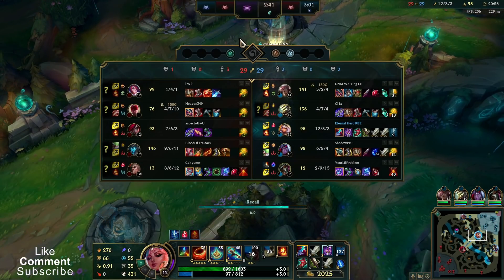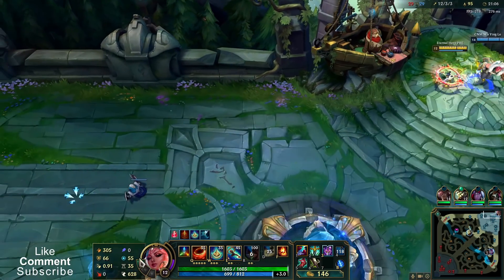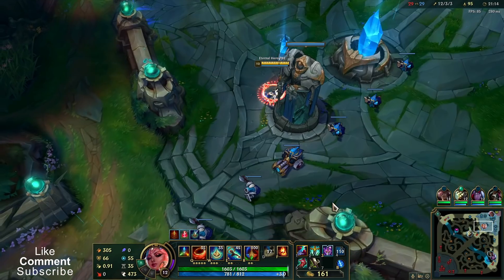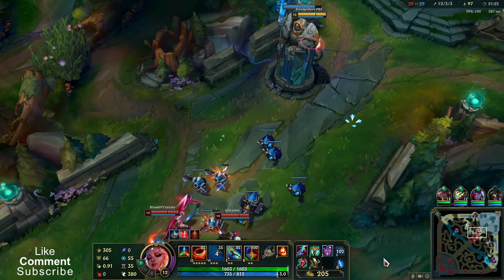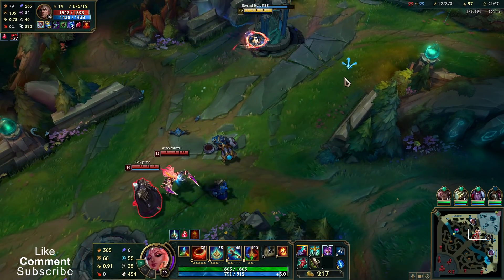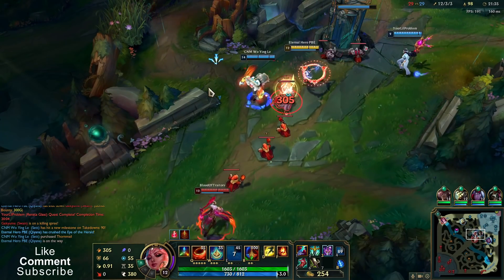I need Serpent's Fang for Kalista and Nautilus — it deals with shields.